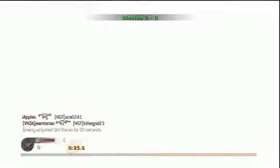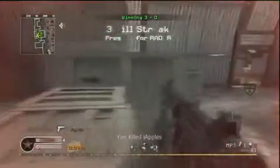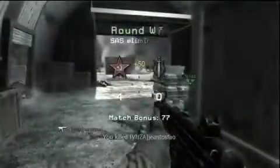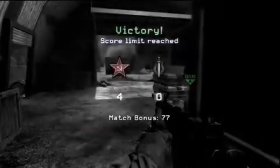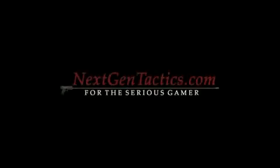Our two teammates get it. They have UAV and we got that lucky grenade. There's a guy coming in the front — watch the claymore. Boom. We finish him off easily. One guy left — he's off to the side, so we go behind the boxes to help us out there. And we win the game. Hope you liked it. For NextGenTactics.com.